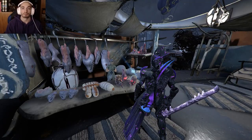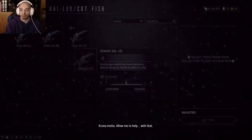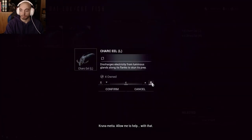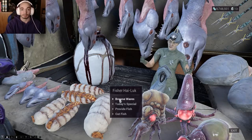Once you finish your fishing trip to get the Electra Plaques, come to the Fishing Lady and Satis. Click on the Lady, click Cut Fish, and then select the fish that you want and the amount, and that is how you get that resource, which is pretty simple. As you can see, I will get 16 just from that amount. Pretty easy.